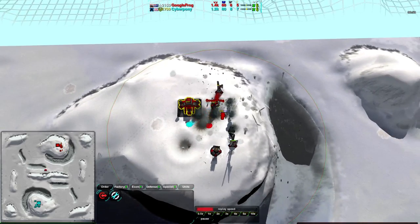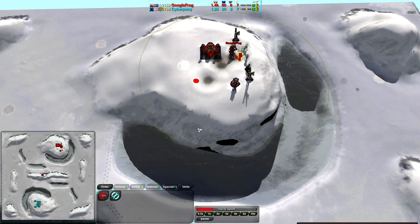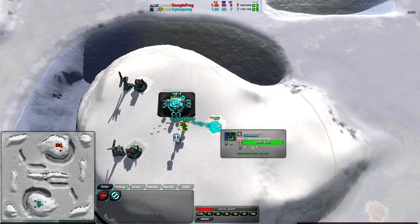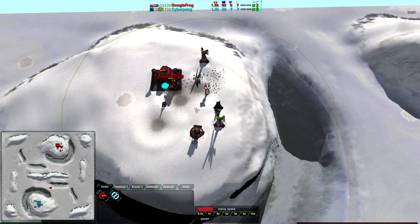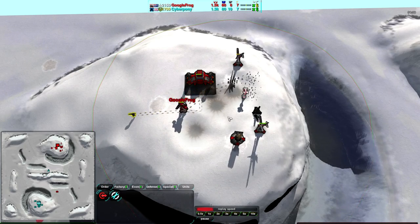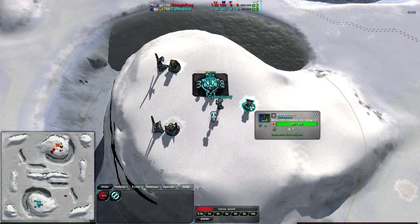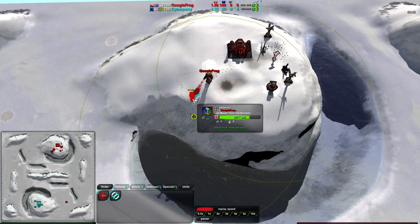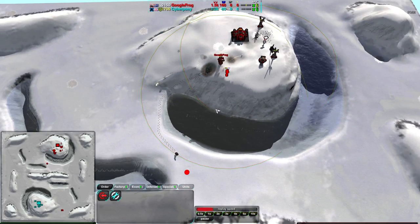Not a terrible strategy, and the Blastwing rush actually did pay off this time. Last time we saw it, it didn't quite work out, but this time it definitely did some damage. More Blastwings coming up from Cybernetic Pony. He is very clearly getting up his metal extractors, not upgrading his commander at all, yet Google Frog also not upgrading his commander — all focused directly on getting power, though he did lose a lot of power infrastructure in that raid.